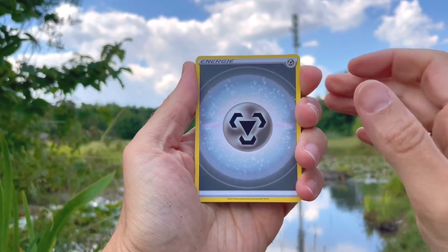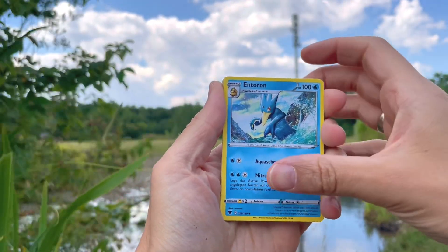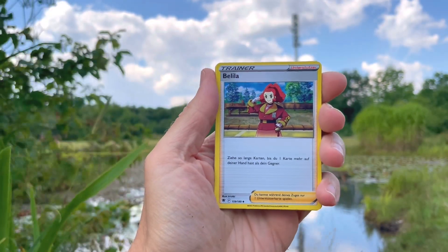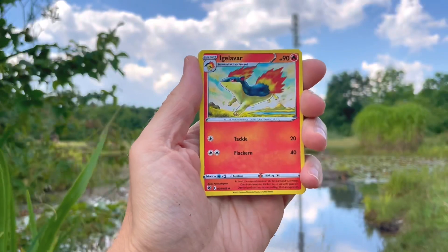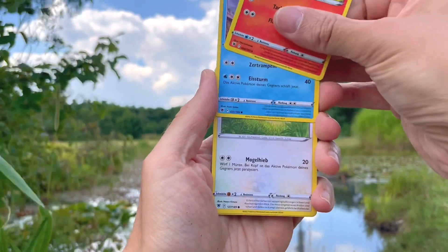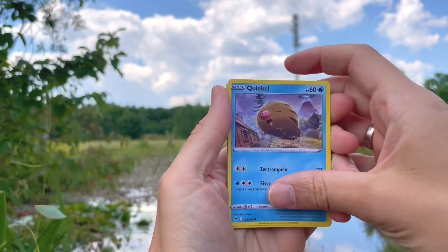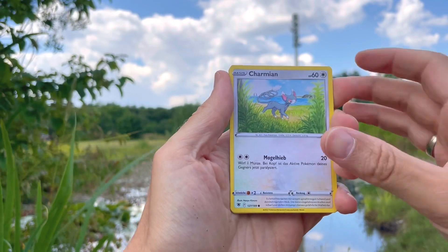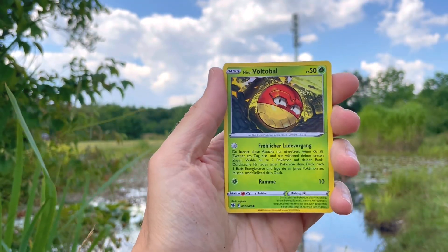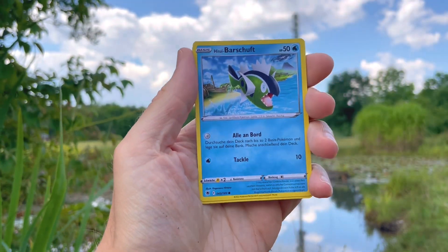We start off with a metal energy, going into a Golduck — a new friend for our Psyduck. Now I will say one thing in terms of Astral Radiance: I think I'm a bigger fan of the previous set, which is Brilliant Stars. I think there's just more cards that I can relate to in Brilliant Stars. But nonetheless Astral Radiance is a great set, so it's always a pleasure opening up a pack of it.